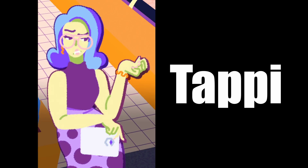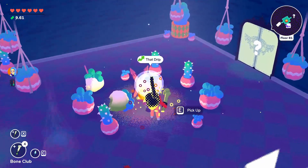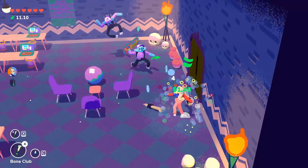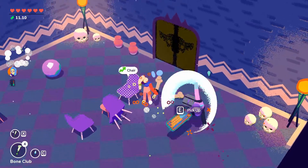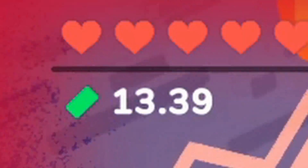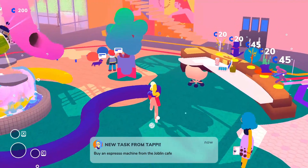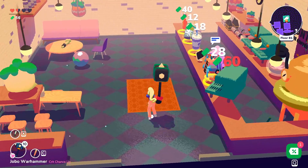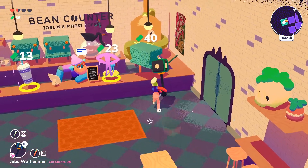Tappy, the senior accountant. The first perk Tappy provides is that you earn more money throughout your run. Whenever you defeat an enemy with Tappy as your mentor, you may notice they drop these blue coins along with dollar bills, and you gain more money in the form of cents. This perk is unlocked by buying Tappy and an espresso machine from the Joplin Cafe.